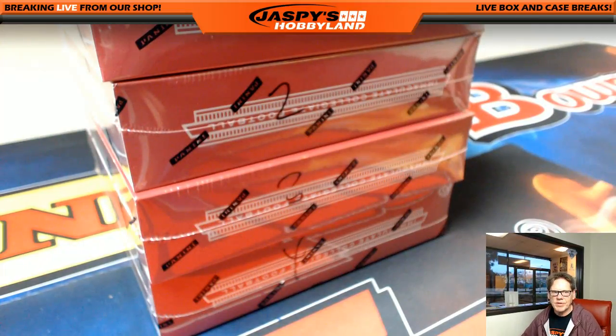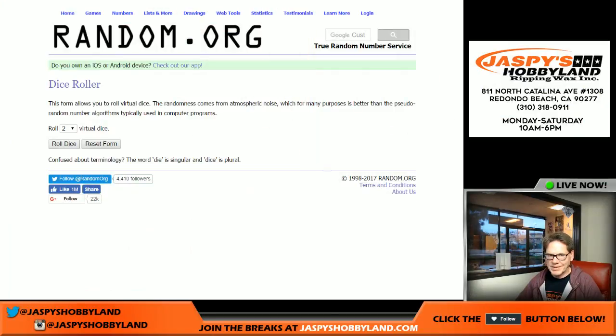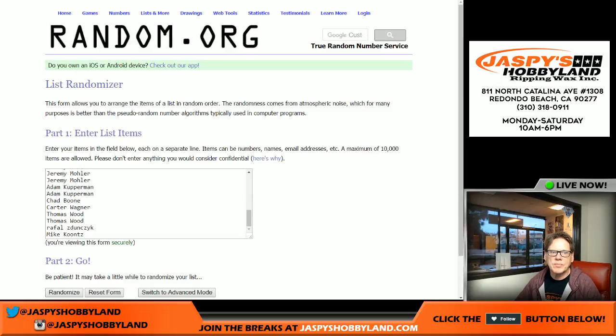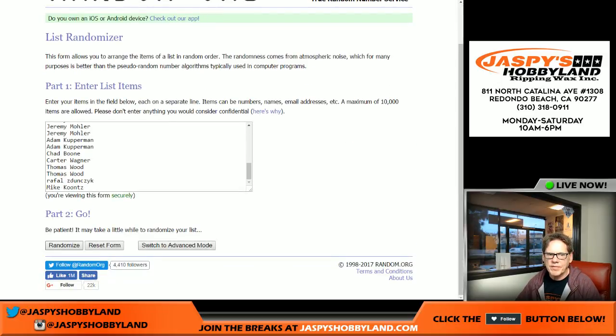Number seven. So let's roll some virtual dice and see where we go. Get ready, folks, and we're off. Three and two is five, so we've got the names in there five times.